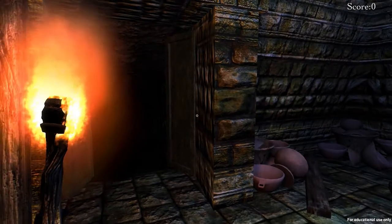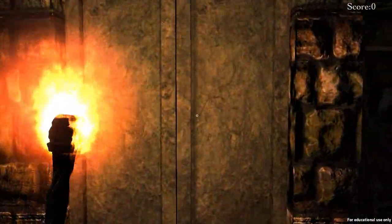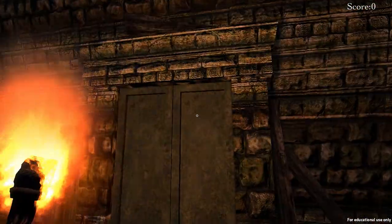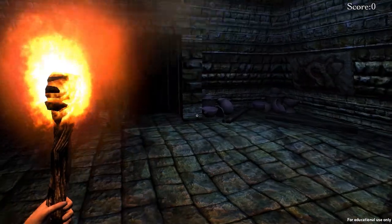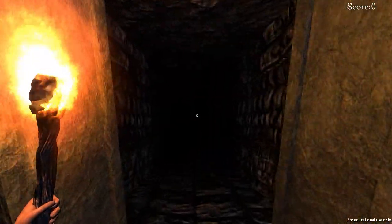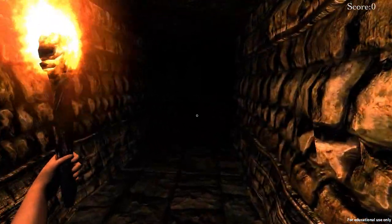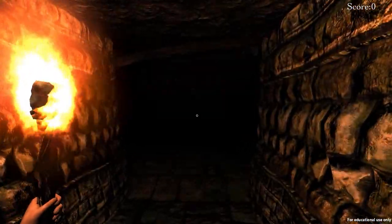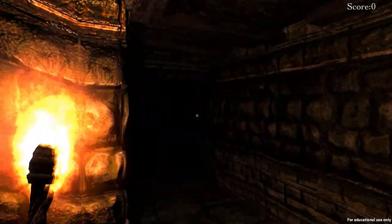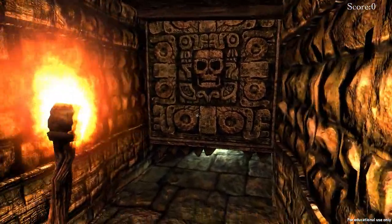The door is closed on us so we only have one choice, which is to delve into the temple. I'm excited about this — after the game last week I just need a good game here. We can light the torches — that's a nice feature.